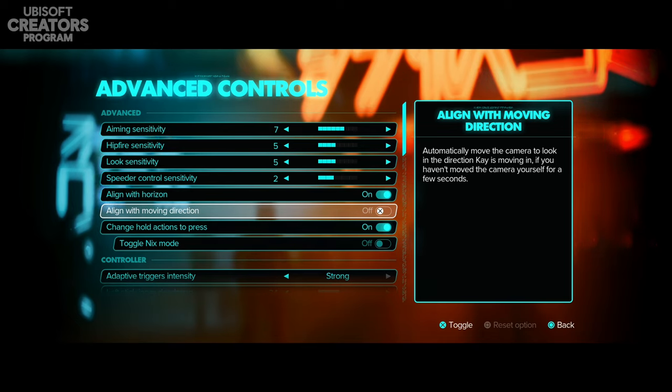There are controller options for stick dead zones and motion sensor functions, letting you control aim using the DualSense controller. You can also adjust vibration intensity separately for different categories: mini-games, speeder, Nix, world elements, menus, and environment. I personally won't be changing the vibration settings but I know it will definitely help some people.